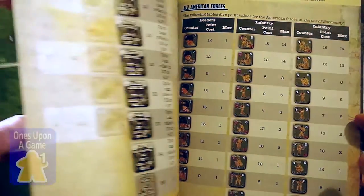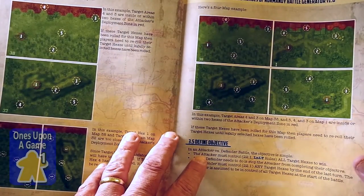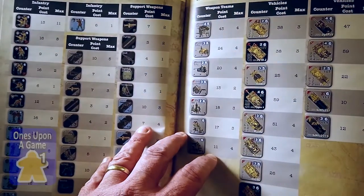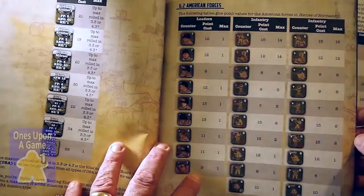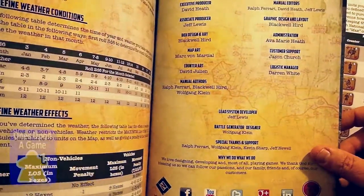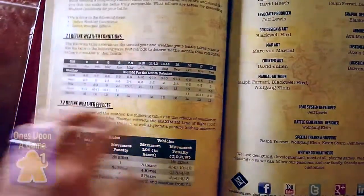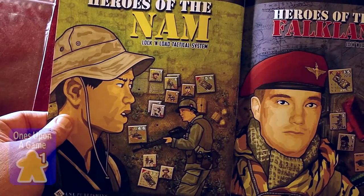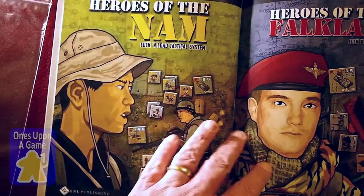Someone was asking what you actually get in the expansion. So what you're going to get is the instruction manual, point cost of the different units — American and German. We go to page 32 with the actual generator rules, credits, and advertisement. Heroes of the Nam just came out and should be shipping soon.